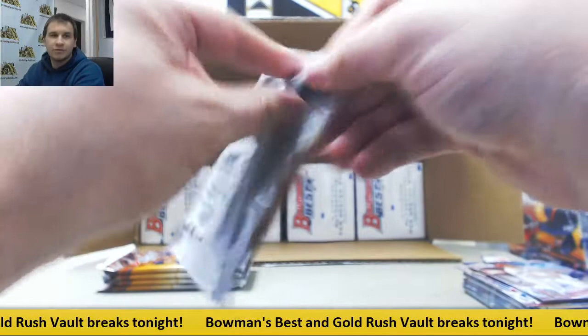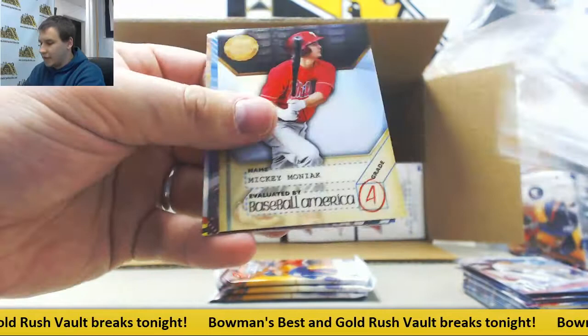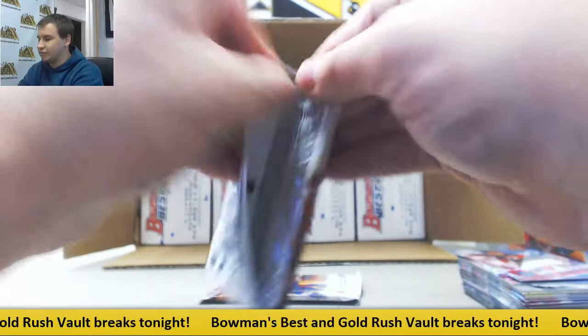Insert Tyler O'Neal and Nomar. More base. Mirror image: Pollock and Robles. Insert autograph for the Red Sox — Ronnie O'Routes. Aaron Judge rookie. Insert Moniak and Hap. Bregman and a green to 99 of Yoan Moncada — you got two of the colors there. Nice rookie.